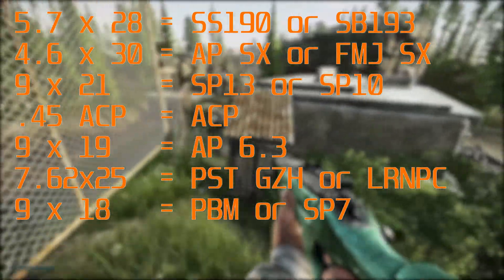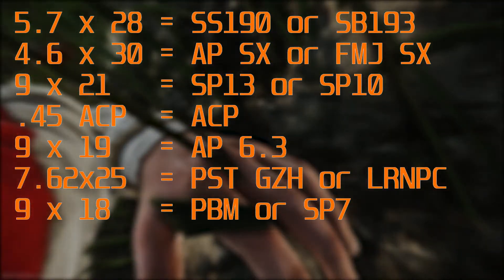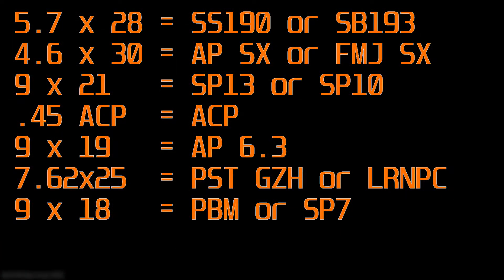Now we come to the end recap. For 5.7x28 I would use SS190 or the SB193 as a backup. For 4.6x30 I would use APSX or FMJ as a backup. For 9x21 I'd use the SB13. For .45 ACP I'd just use the FMJ, or the RIP if you're going for leg meta. For 9x19 I'd always use the AP6.3, which is craftable in the workbench now for reasonably cheap.